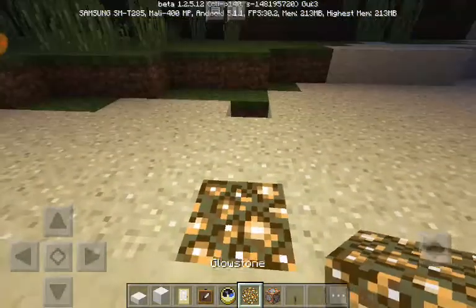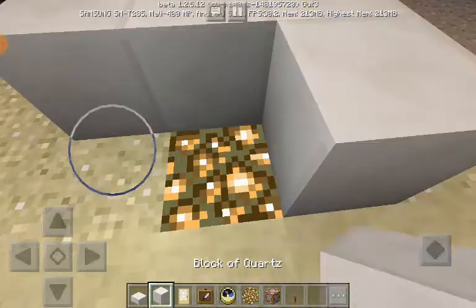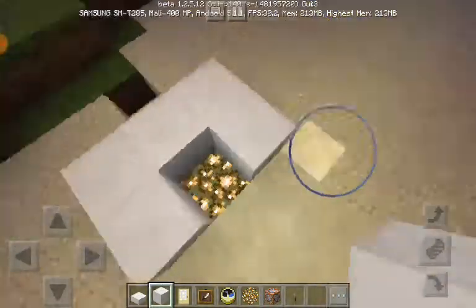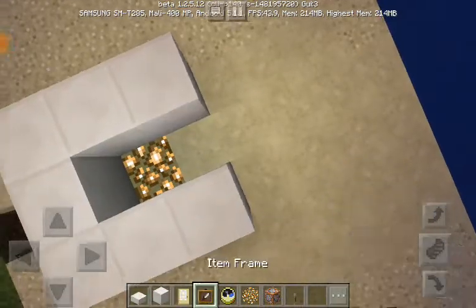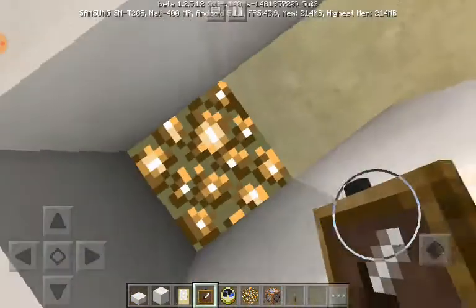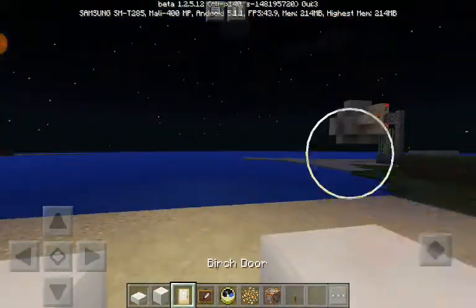I put down the glowstone. What you're gonna do is place it around like that. You can place whatever light you want, or place that glowstone.